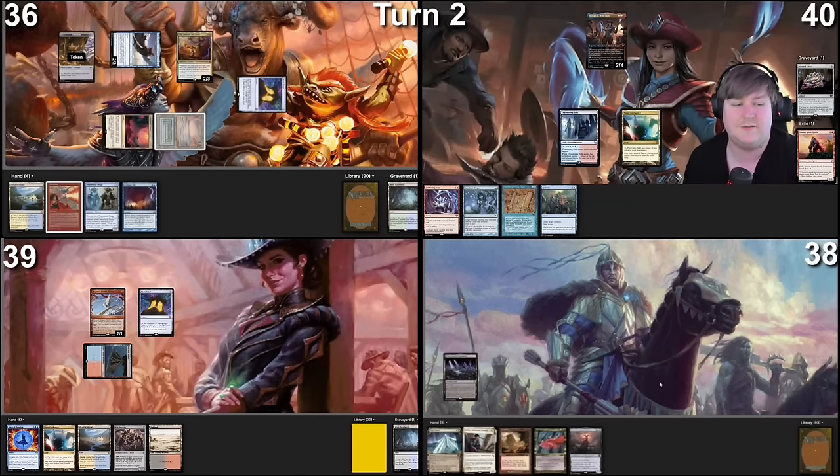Glint-Horn is on the battlefield with haste — we'll just send the pirate at Proxy. Damage resolves and I pass the turn. Thwarted. Go to my turn. I'll tap three to cast Spellseeker, putting a Ponder in my hand, and passing.